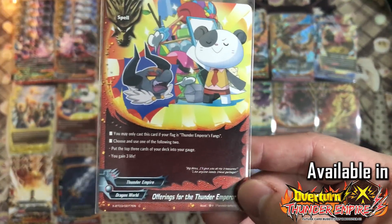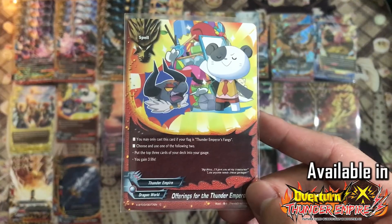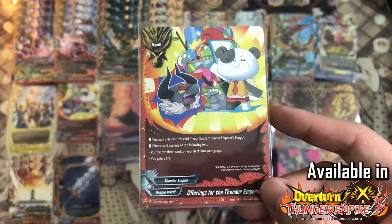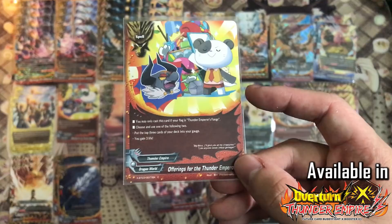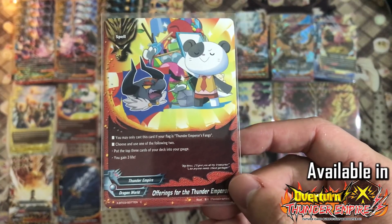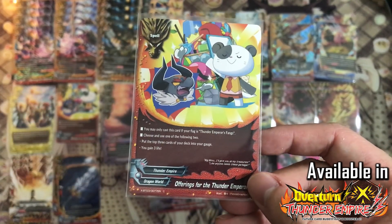Offerings to the Thunder Empire is equally a very good card from XBT03 — fortunately it's a common so definitely pick it up. Thunder Emperor Fangs only start with 1 gauge, but with this card it's easy to overcome because you instantly charge 3 gauge or gain 3 life depending on your situation. If you think you're going to die next turn, gain 3 life to survive and prolong your life. If you think you can finish the game this turn with the impact, charge the gauge.